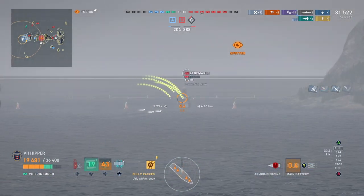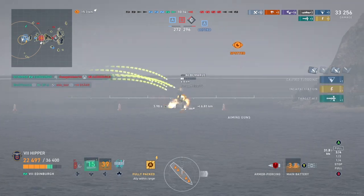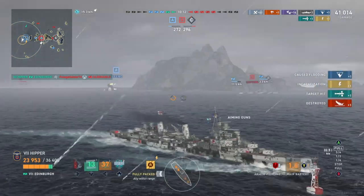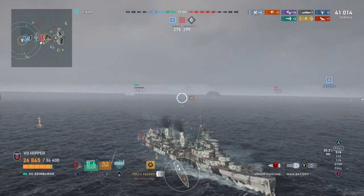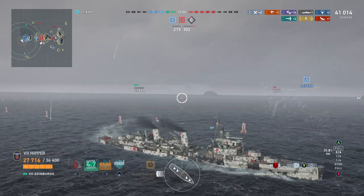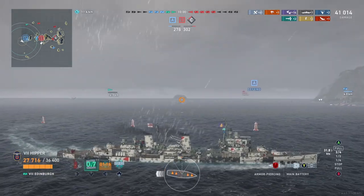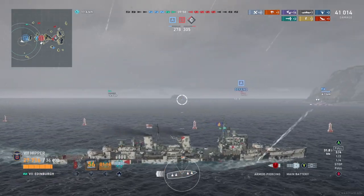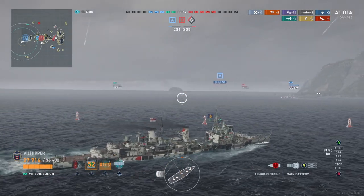I'm just annoying the Albemarle — I know I'm going to get him with a torp, but it would be nice to get him with guns. Priest takes out the Skåne, and that means this flank is won. As usual, the battleship is way too late to the party — he's moving in now when there's nothing left. You should go to B instead, there's nothing left to do over here.